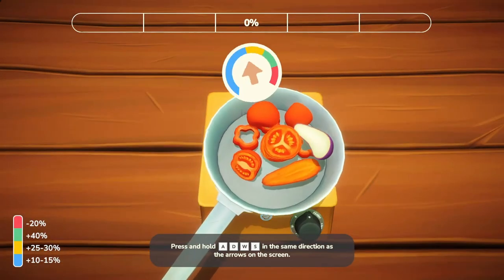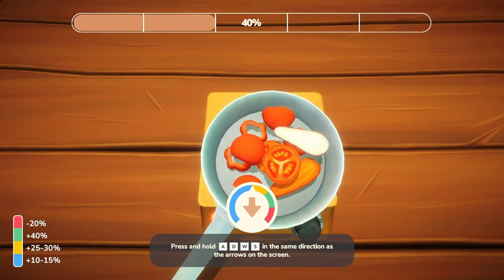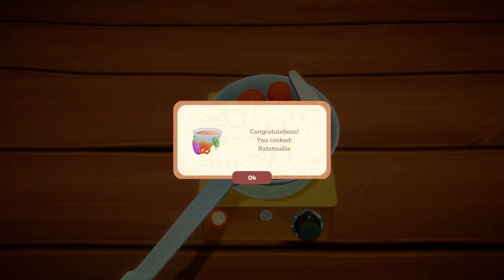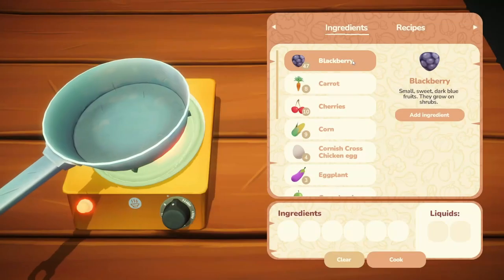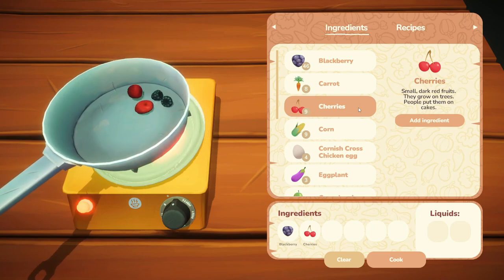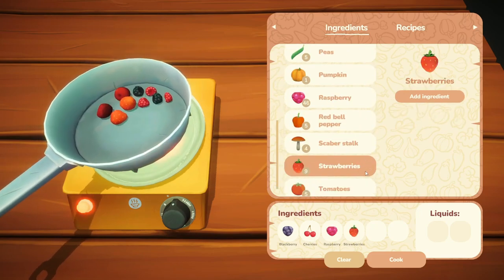We're going to be making both of these recipes and checking out the effects. So if you want that current highest max stamina level, which is your fifth bar full, you'll want to craft some fruit salads at the cooking station. You can do this by combining one blackberry, one cherry, one raspberry, one strawberry, and one gooseberry.